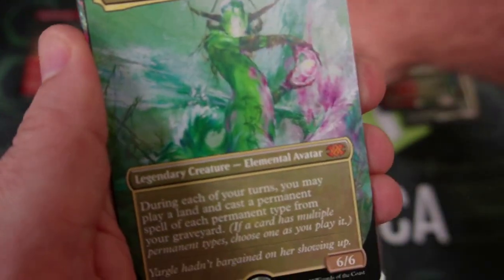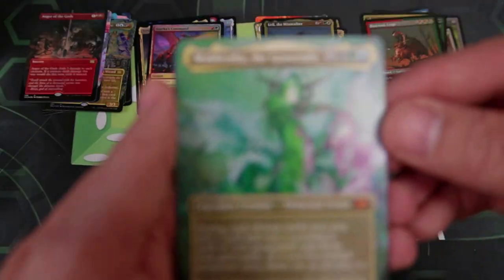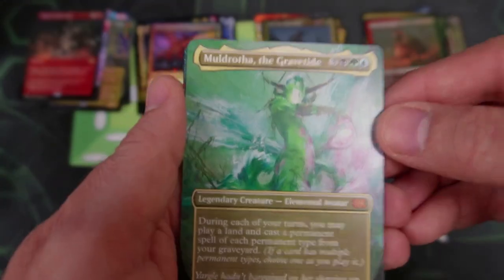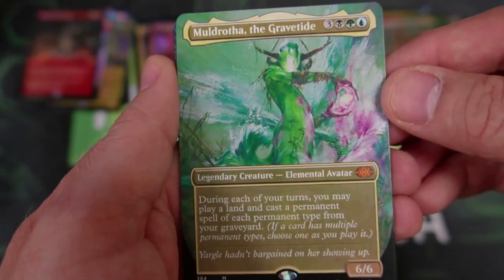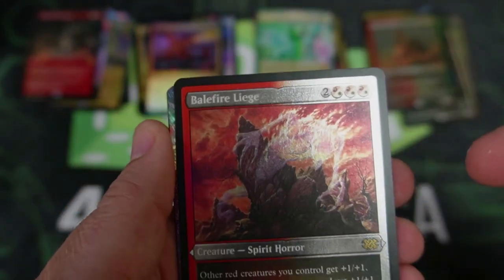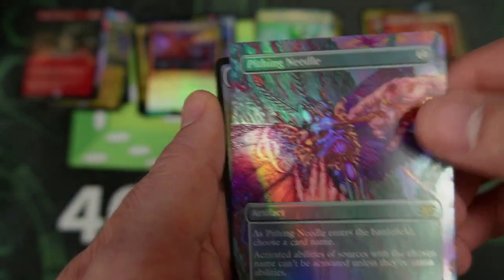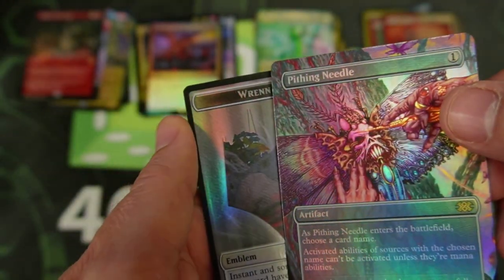We got the Command. We're going to take a look at all those Mythics at the end. The Gravetide — look at him, that is gorgeous art. And a lot of these liege guys seem to be in the etched foil, don't they? The Pithing Needle — that looks gorgeous. I know it's probably not going to be the most expensive card, but wow, the art on that looks nuts.